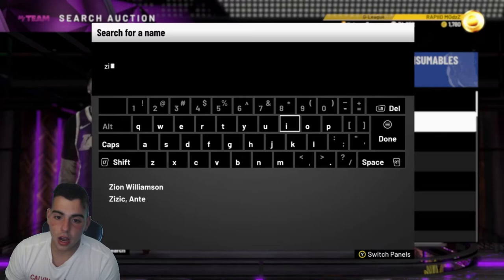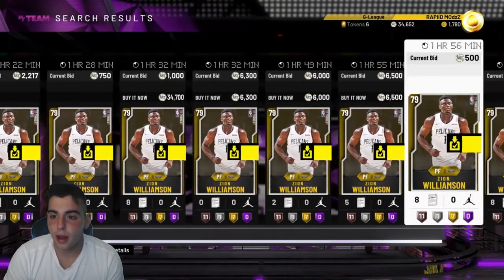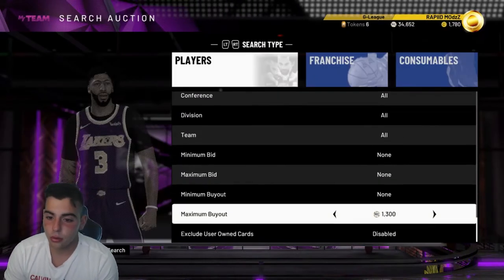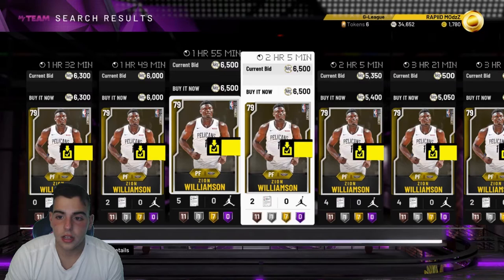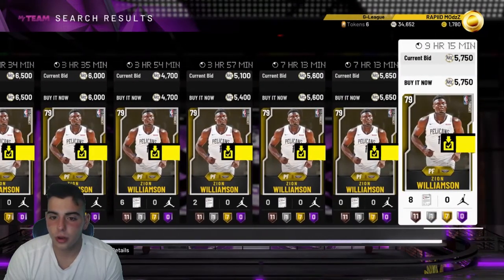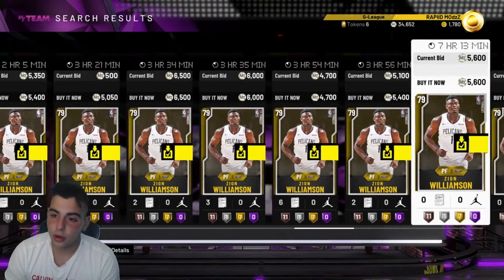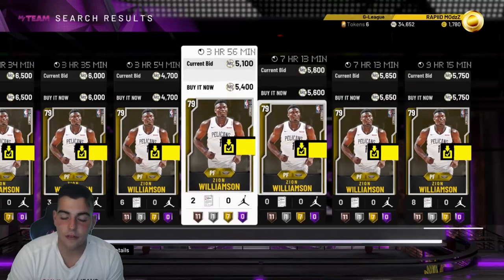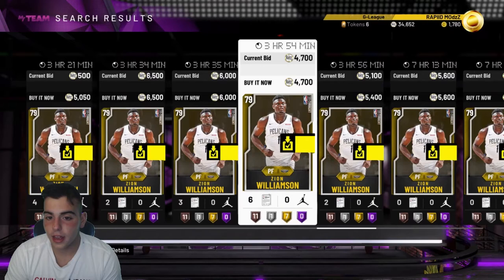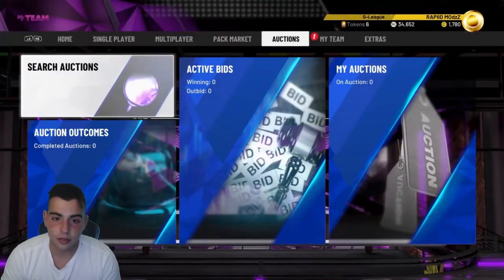I'm going to start off with Zion Williamson. I have made so much MT off Zion because he's a gold player and everybody wants him — he has very high demand. Who doesn't like Zion? He's at $4,700 right now. I sniped him for $1,000 four times — no joke. He was at $5,000 to $6,000 and I sold him at $7,000 a couple times too. Zion Williamson is a very good card to snipe. He's very active.